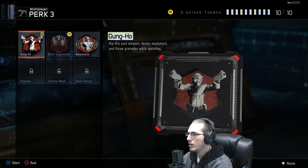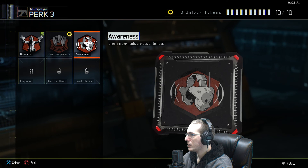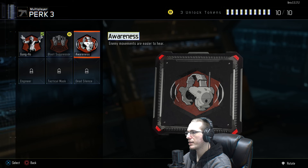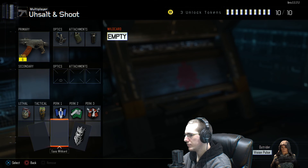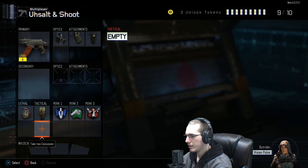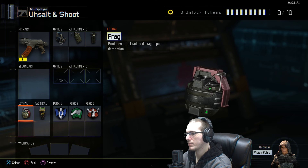I was looking at the Blast Suppressor perk — enemy movements are easier to hear with that. I hit the maximum number of attachments because I had three on the gun already. I also can't have an available clock — that is, certain equipment — because of the level 28 cap in the beta.